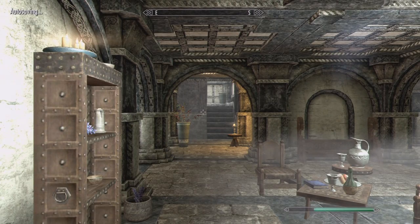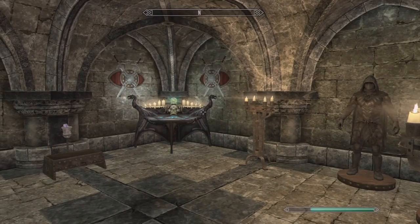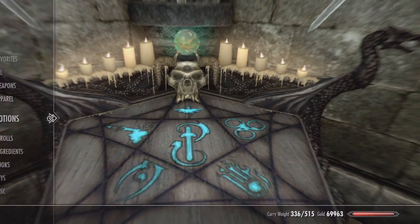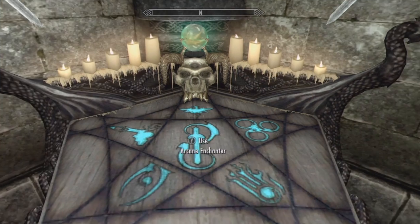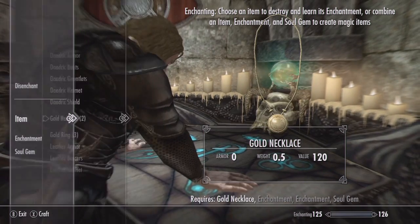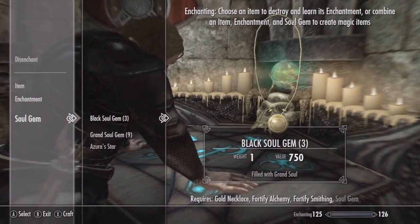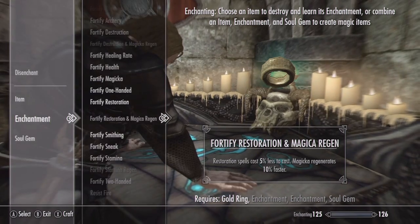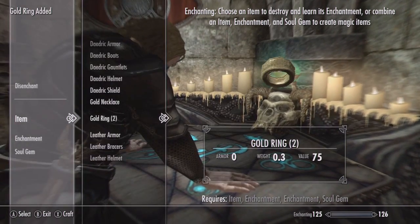Once you're inside, we're going to move forward, go directly down the staircase. In the right room on the bottom is an enchanting table, and in the left room is an alchemist lab. We're going to stand in front of the enchanting table, pull up our potions menu, and go ahead and drink this Enchanter's Elixir. Then we're going to use the enchanter, go to items, select the gold necklace, and enchant it with fortify alchemy and fortify smithing using a grand soul gem. Do the same for a gold ring with the same two enchantments. You're going to need your enchanting at 100 in order to put two enchantments on each item.